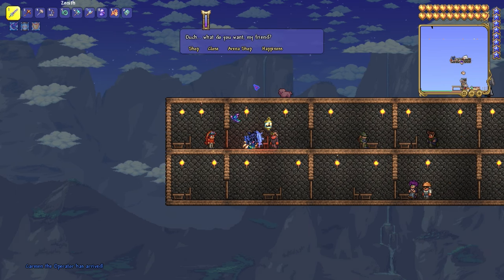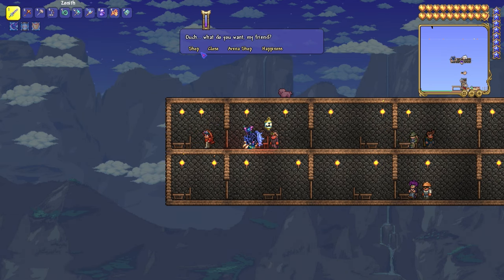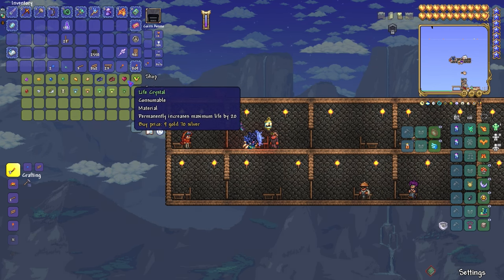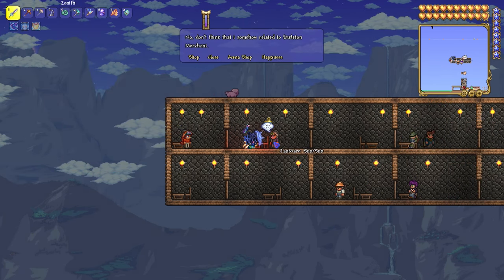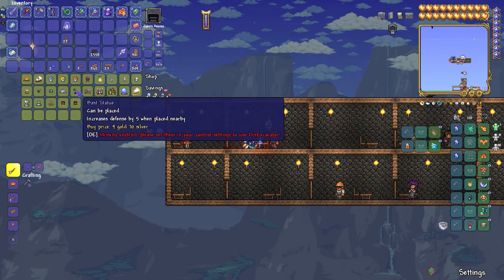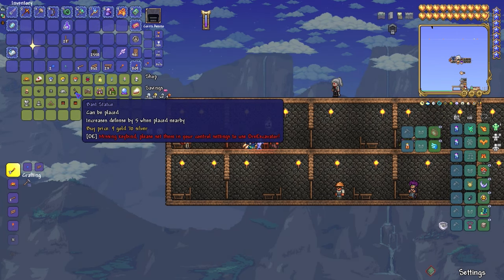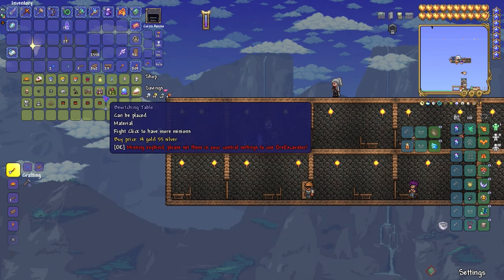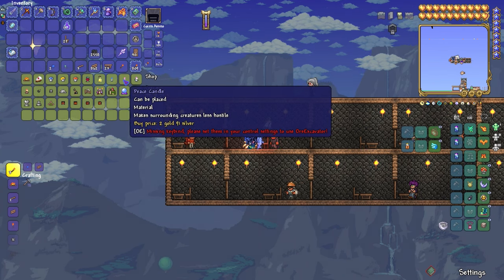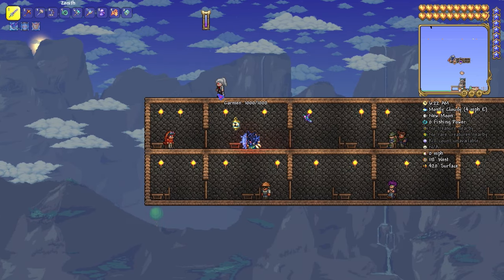This guy right here, Janmare — ouch, okay. So this is the one that will sell life fruits, life crystals, certain things. The arena shop sells the Bast Statue which is actually really cool — I honestly should buy some. There is a key bind missing apparently, which I don't like about the mods. I can place a peace candle — I had to make this last time.